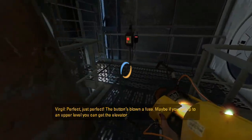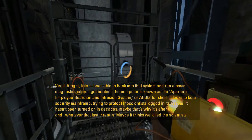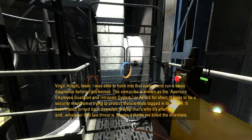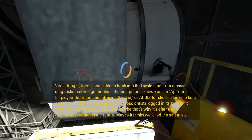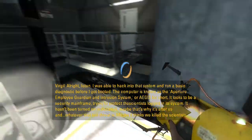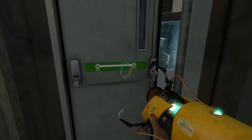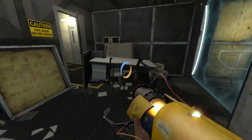The button's blown a fuse. I was able to hack into that system and run a basic diagnostic before I got booted. The computer is known as the Aperture Employee Guardian and Intrusion System — or Aegis for short. It looks to be a security mainframe trying to protect the scientists logged into its system. It hasn't been turned on in decades — maybe that's why it's after us. Maybe it thinks we killed the scientists. Interesting — I don't think we killed the scientists. There's a thing in the way, but that's okay. Can't use that wall because it's too small, let's use this wall instead.